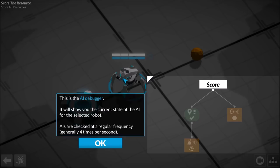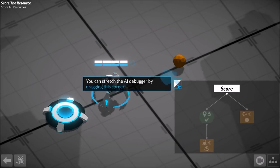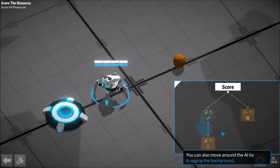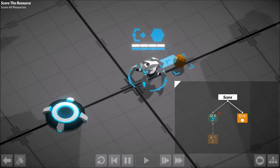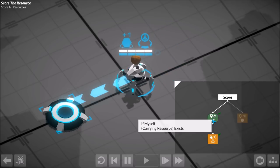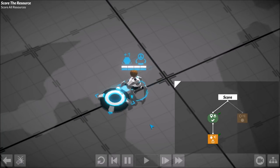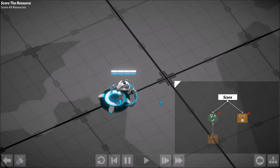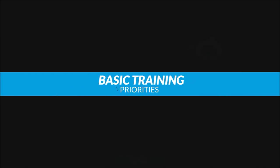Now we'll see if it works. Let's watch it - it checks four times per second. So there he goes: he doesn't have one, so he goes to pick up. Now that he has one, he's going to go dunk it in the nearest base. And there he goes. So that's the basic part of the game.